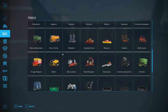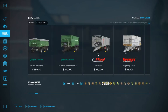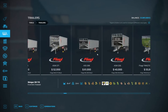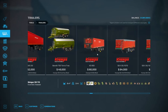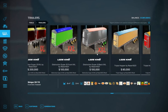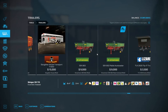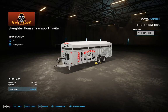It should be somewhere near the end. Could be under animal transport. I download all these mods - I don't know where I get them from. Two million trailers. There we are - slaughterhouse trailer transport. That's just a standard hitch, so I can use a standard tractor.